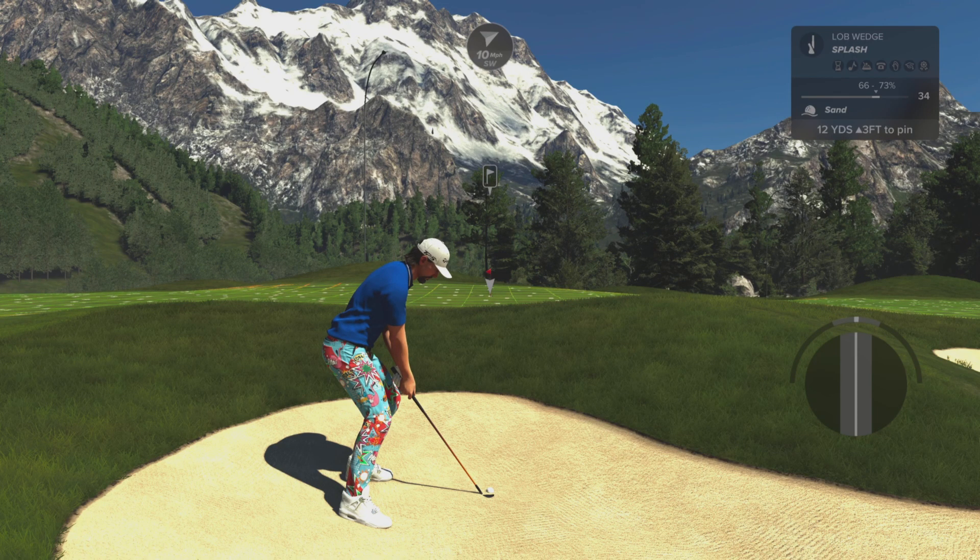So I'm on the practice area, I'm in this bunker as you can see from the HUD in the top right hand corner. The lie is not very good - the lie range is 66 to 73 percent, so that's going to take some distance off the shot. The ball is on a slight upslope as well, which is also going to decrease the distance that the ball will travel in the air, so we need to take these things into account.